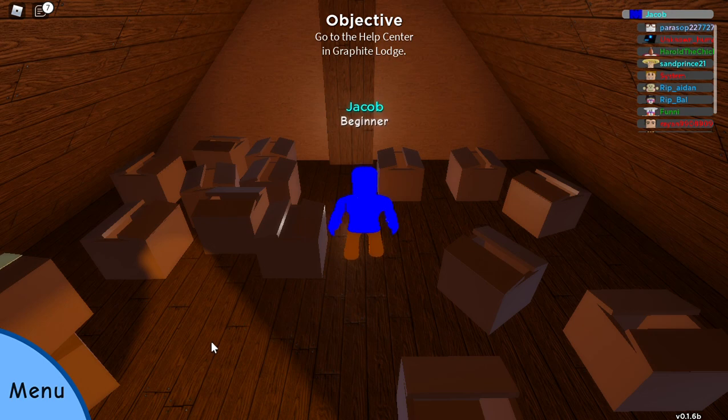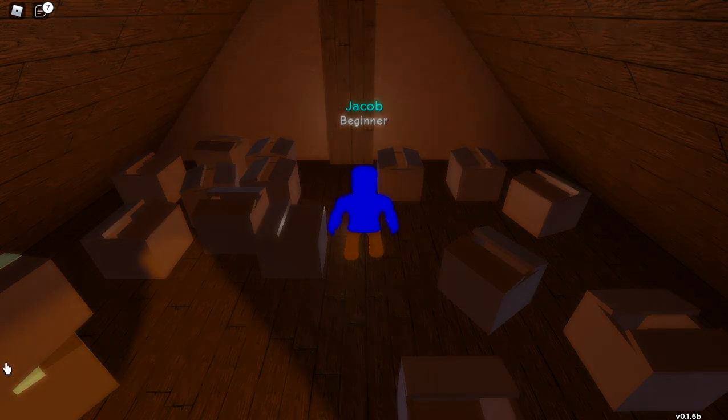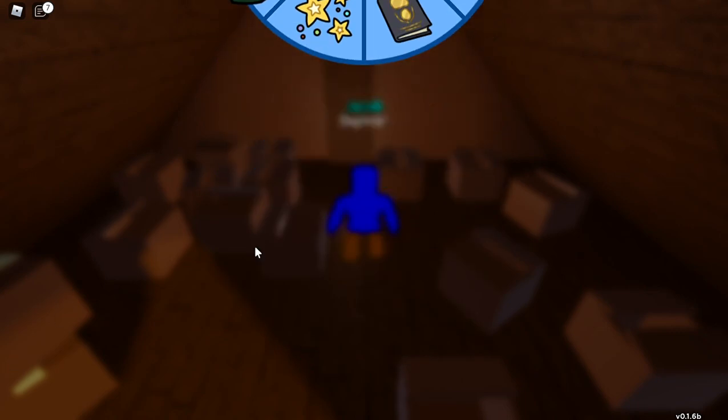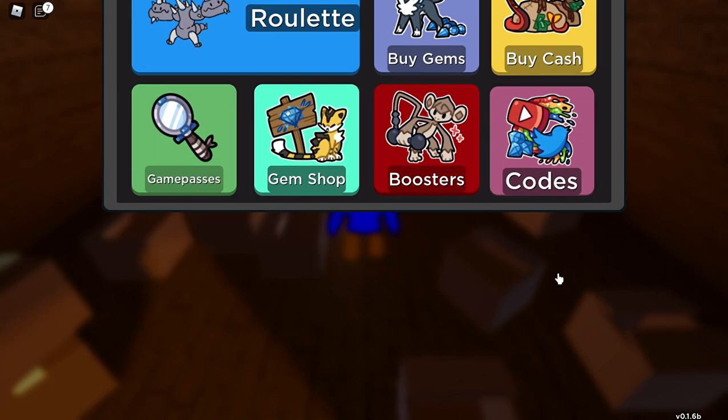Let's start. First you need to go to Menu, click Special Shop, and then go to Code.